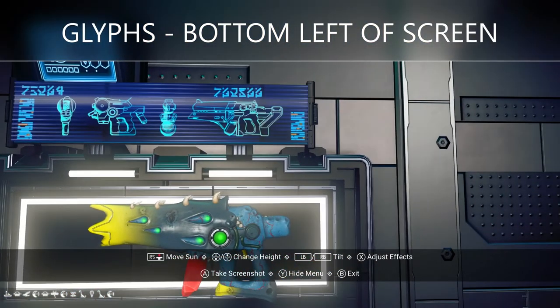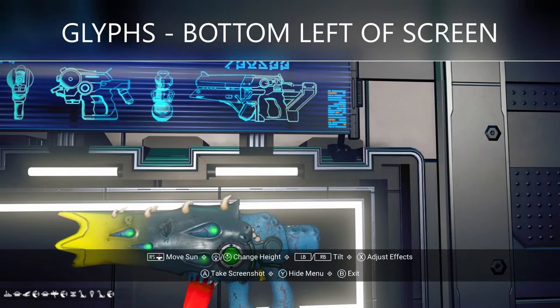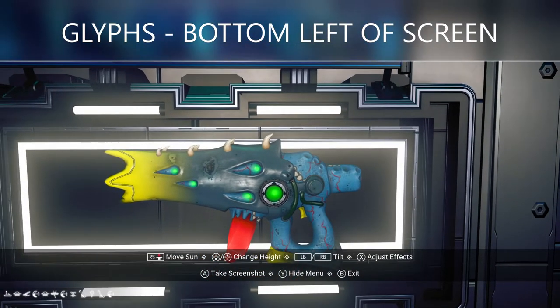Here are the glyphs in the bottom left of the screen. Just to recap: we're in Euclid Galaxy, turn multiplayer off. You must be in Euclid in order to use these glyphs, which will bring you straight to this planet. Once you get through the portal, at some point you'll need to reload a save on this planet, and once you've done that, the tool will be here in the cabinet waiting for you.